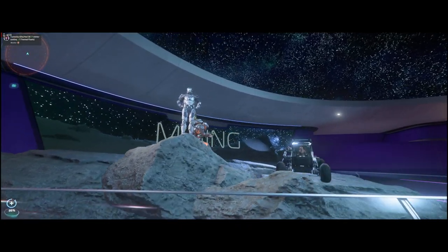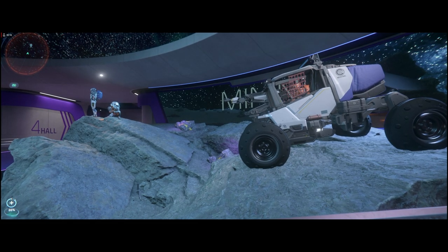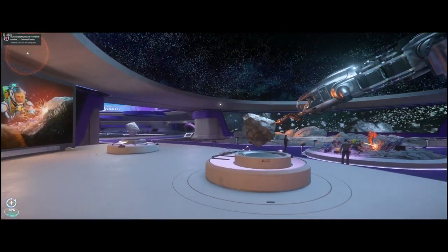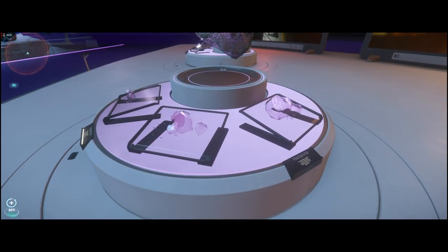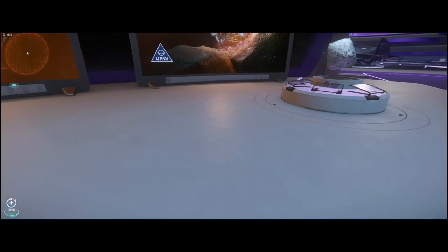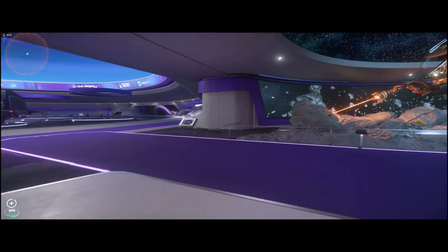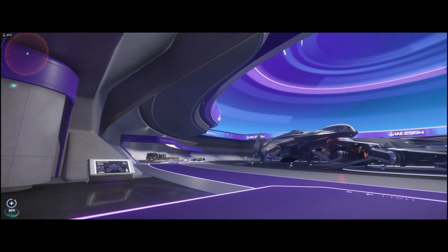One thing I really like about IAE is they have these little dioramas that show you the different jobs you could currently do inside of Star Citizen. I've seen mining and cargo here, and that's pretty big for people trying to have an industrial presence in the game. I love those two activities — they're very calming after a hard day at work. IAE has a vast range of ships, and each manufacturer will give you a full range of opportunity to get an idea of what those jobs are like.